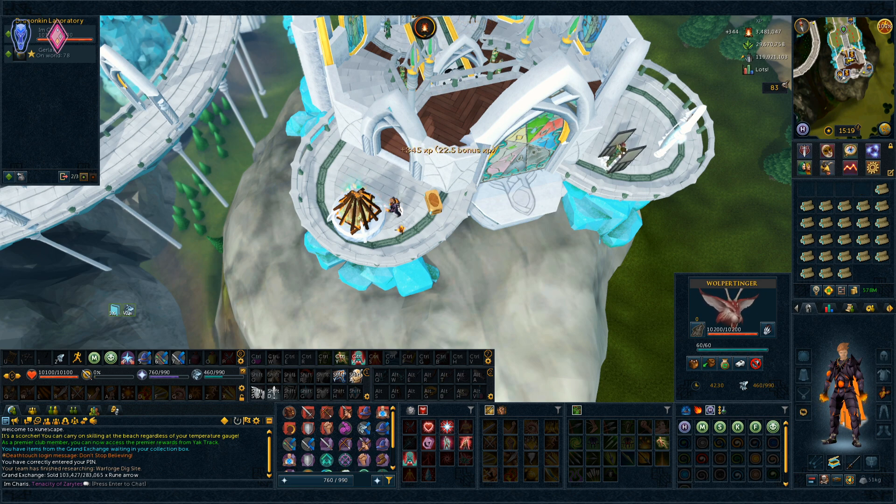Yo, what's up guys? I'm Charis and welcome to a new video. Today we're gonna be doing episode 35 of the Runescape 3 vlogs, where we're gonna be killing Nex again, learning the Ambassador, and upgrading some perks for fire making as well, along with some other things. I hope you enjoy and let's get started.